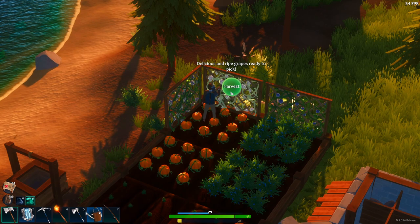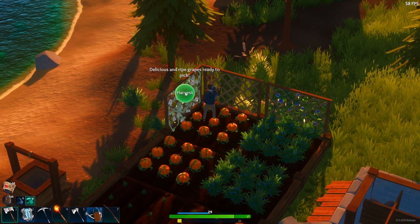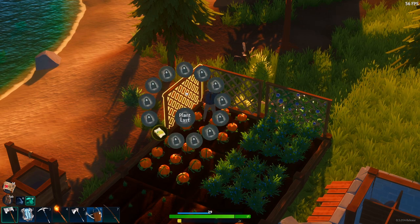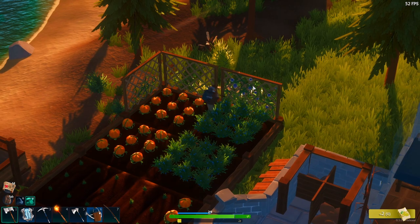Your early game farm will be mainly a combination of blueberries, pumpkins, pear trees, and different flowers, but later on you'll be able to grow everything from grapes on lattices to olives and olive trees. You'll just have to keep exploring to find these more rare crops.